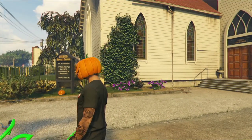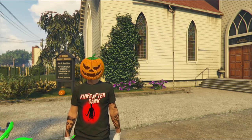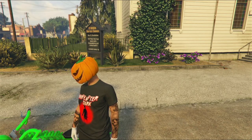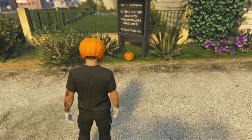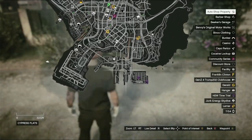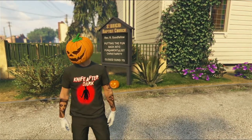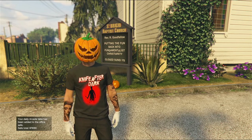Welcome back to the channel. The jack-o'-lanterns have been out for about a day now and I've gone around and got all 200 in a single day. You have to do this in a single day — go around getting all 200 jack-o'-lanterns around the map — and then you unlock the secret pumpkin t-shirt, which is a rare item.